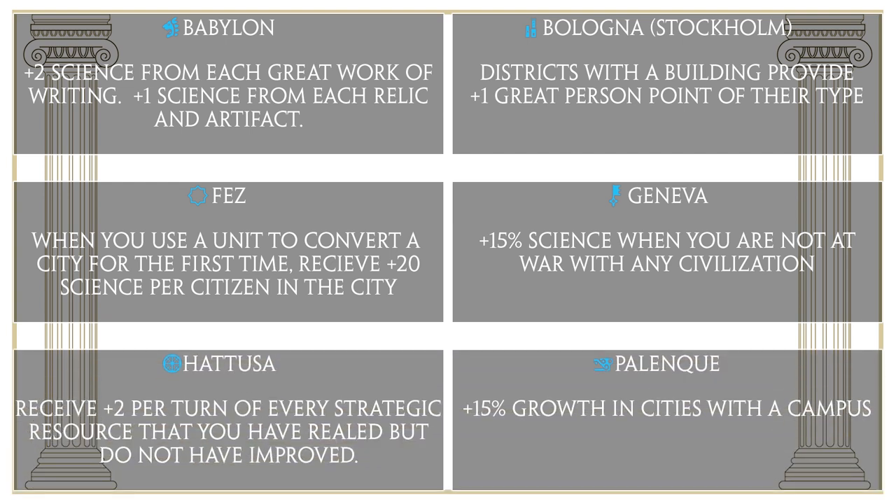Hattusa is up next. Hattusa makes it so that you will receive plus 2 per turn of every strategic resource that you have revealed but do not have improved. This is really good if you're going for a domination victory because there have been a number of times where I've been screwed over by not getting strategic resources in my land, making me lose wars or unable to take advantage of power spikes with a new unit type. Having Hattusa is kind of like a safety net that makes it so that no matter what, you know you're going to be able to build units — which is incredibly strong for both offense and defense. So if you're going to either need to attack somebody or defend yourself, I would recommend becoming the suzerain of Hattusa.